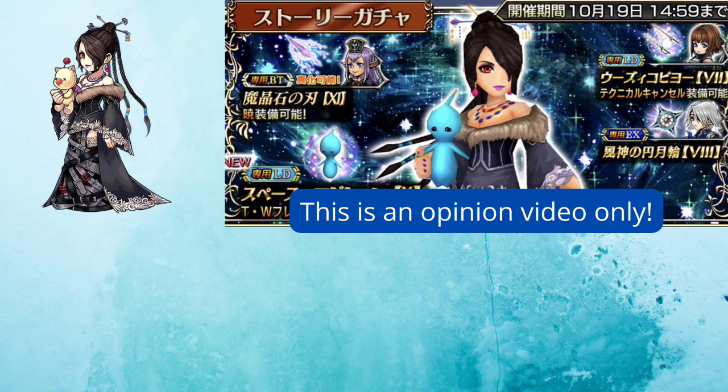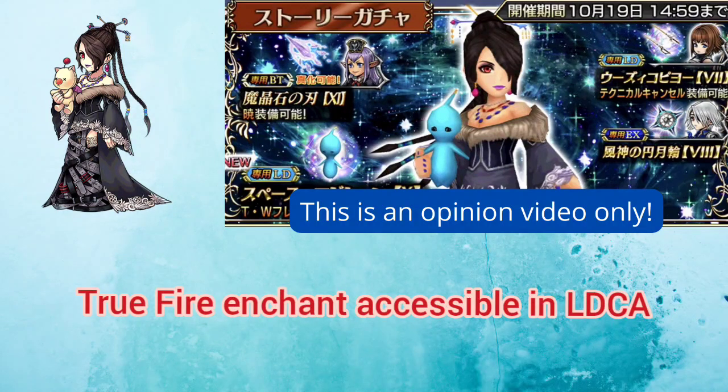In a way, I sort of think of her as a mirror to Rydia. Rydia has a true or mega water imperil, whereas Lulu has a true or mega fire enchant. So Rydia excels at being a super imperiler and Lulu excels at being a super enchanter instead. A very strong plus point is that you can also access this fire enchant and imperil through her LD call ability as well, affording great flexibility when building your party.